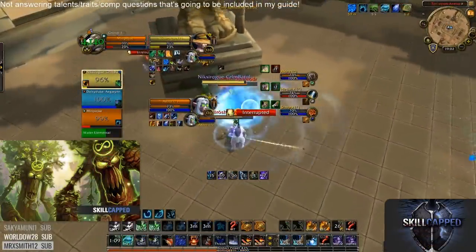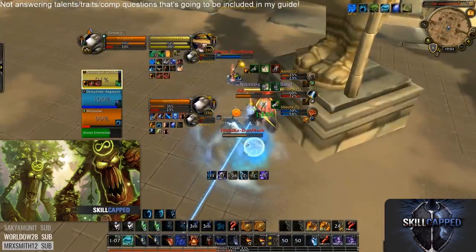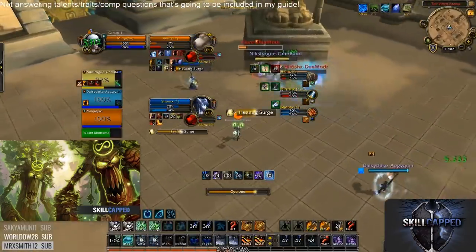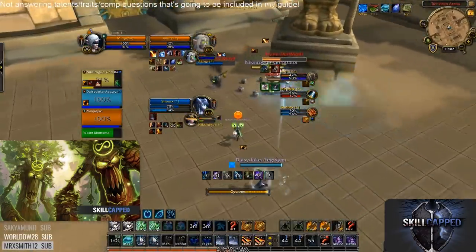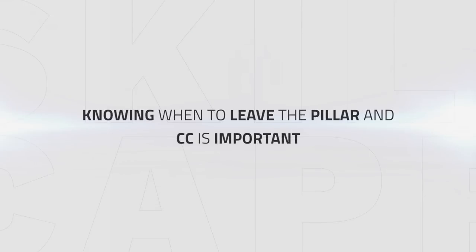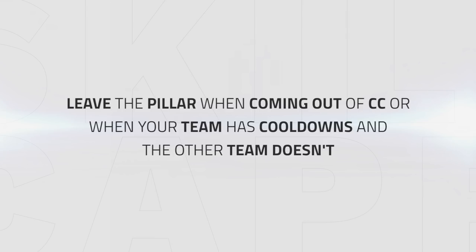In the next clip, we can see how Cyclone can be used offensively to CC a target with low health and a big cooldown active. Minpoike and his team swap to the enemy druid, who uses his Barkskin and trinket to survive the setup. Since the enemy druid is still on low health, Minpoike cyclones him to keep him on low health while waiting for the GCD to reset. Knowing when to leave the pillar is important — if you run into the open to land CC too early, it could result in the enemy team forcing cooldowns from you instead. Leave the pillar just after coming out of CC, or when your team has cooldowns left and the enemy team is completely out.